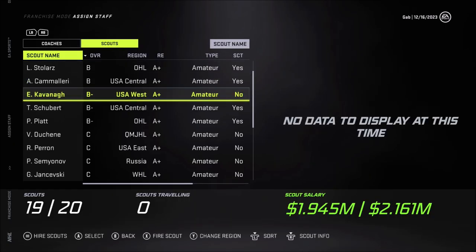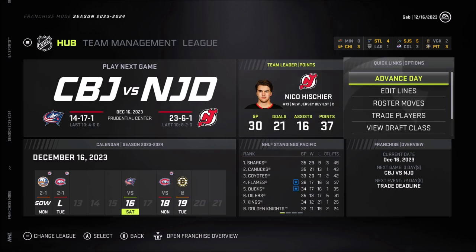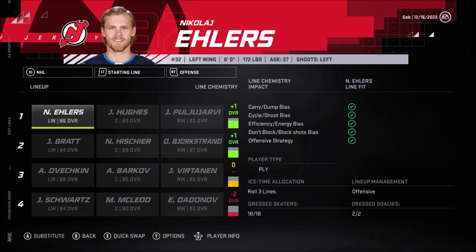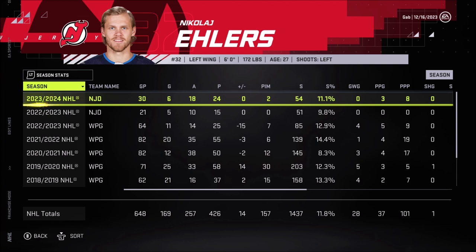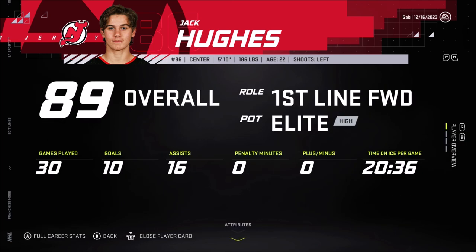Taking care of scouts again. Looking at our players - Ehlers is still at 86 overall with elite potential, so he could still reach 88 or 89. He has 24 points in 30 games, a decent season, much better than with the Winnipeg Jets. Playing alongside Jack Hughes, who isn't quite as dominant this year - it's more of an Ehlers year. Pull the RV has a decent season with 16 points; he's 83 overall.